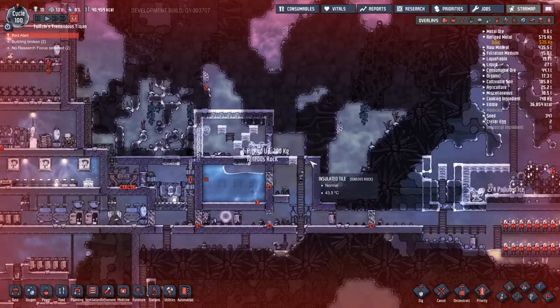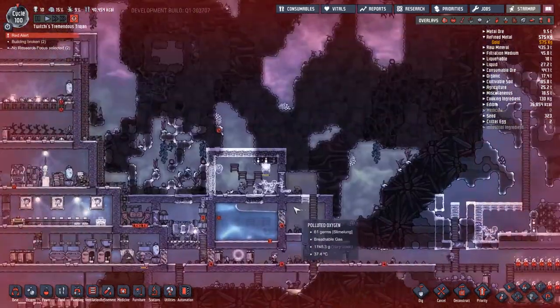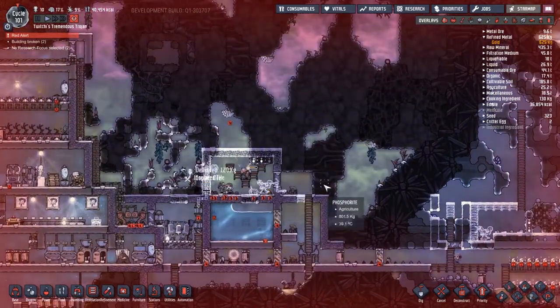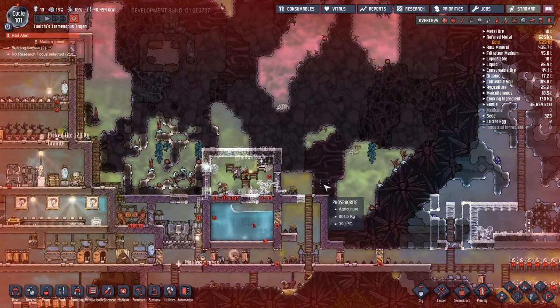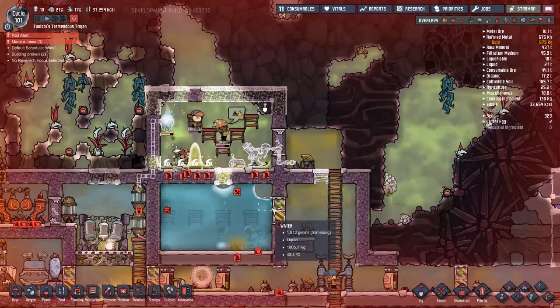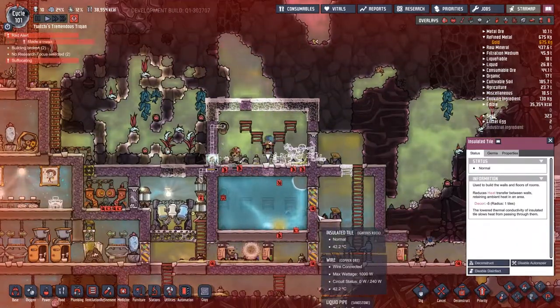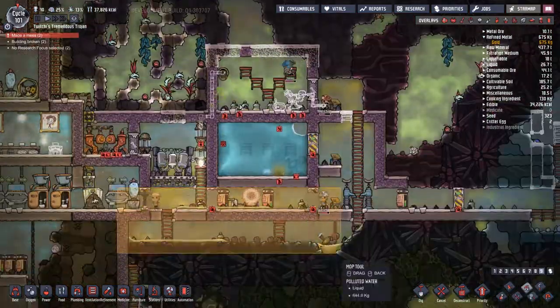If you look in my water tank down below, the water outflow pipe has blocked up because the pressure is too high. This now means all my dirty water is starting to back up in the pipes — no toilets. When there are no toilets, people are going to start peeing everywhere; when they start peeing everywhere they're going to spread germs; and when they want to use a sink, they can't because there's nowhere for the water to go. That's a pretty serious problem.